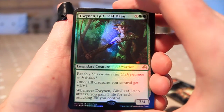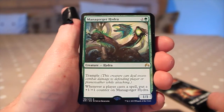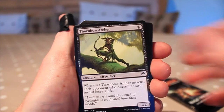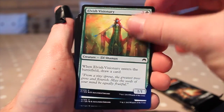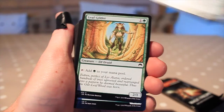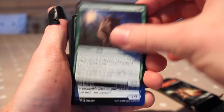First up we have Dwynen, Gilt-Leaf Daen — she gives plus one plus one to all your elves. Got a Mana Gorger Hydra, Thornbow Archer — two of those, Dwynen's Elite — two of those, and Elvish Visionary — two of those. Then Leaf Gilder — expecting two of those, yeah.